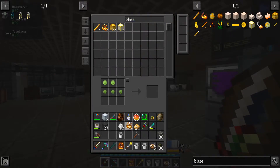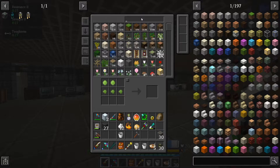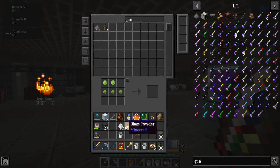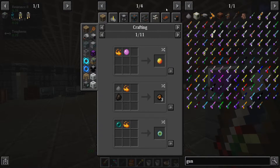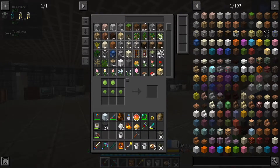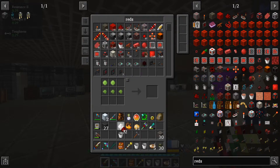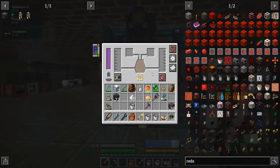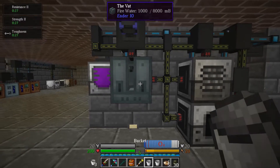We need a blaze powder. Also, I need to hook up blazes. Was it gunpowder? I have completely forgotten. Oh okay, the vat — it was redstone. 40,000 redstone, doing okay. And we got our bucket of fire water.